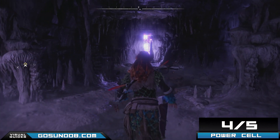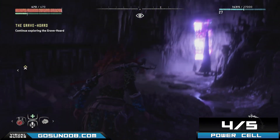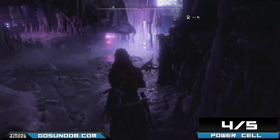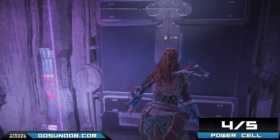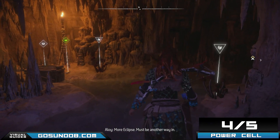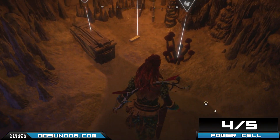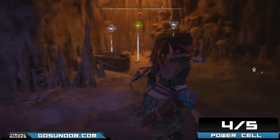Another main quest and another power cell. This time it's going to be really hard to miss — it's during the Grave Horde main quest. Just follow the quest marker showing you where to go, and once you get to these doors here you should see the power cell in the corner to the left. You really shouldn't be able to miss it, but just in case I'm gonna show the map in the video here.